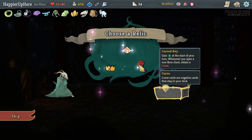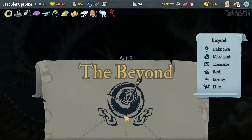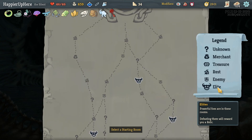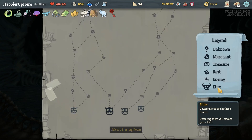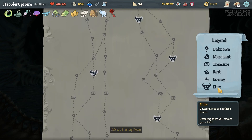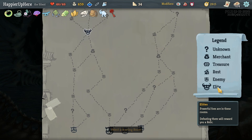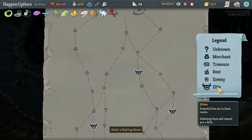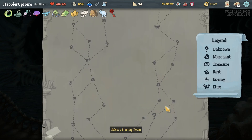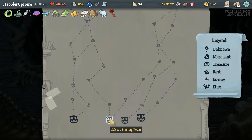Perfect Curse Key - energy served, turn one of you, open a non-boss chest, obtain a curse. This will not only give me energy but also guarantee the curse modifier since I've yet to see a second curse event. Multiple two-elite paths. Left side has a late shop and three question marks. Right side has four question marks and a mid-level shop. That's better - I'll take the right for an extra question mark.